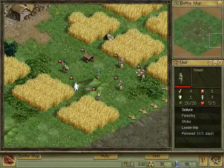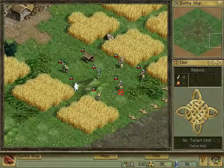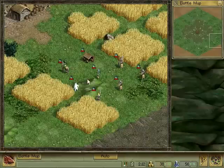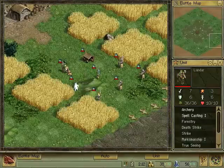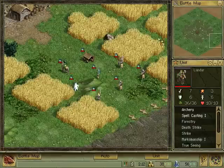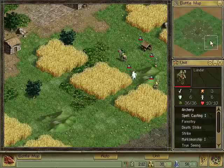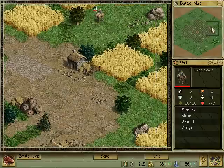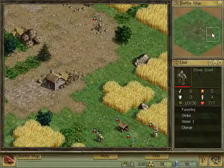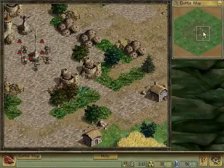I'm really keen on checking out this nymph — she's got something called seduce and I'm really interested in trying that out, seeing how it works. I've got my archers and my hero of course. I must ensure that this elven scout doesn't get cut off from my other troops. I'm going to send him south and then attack from more like one side I think.